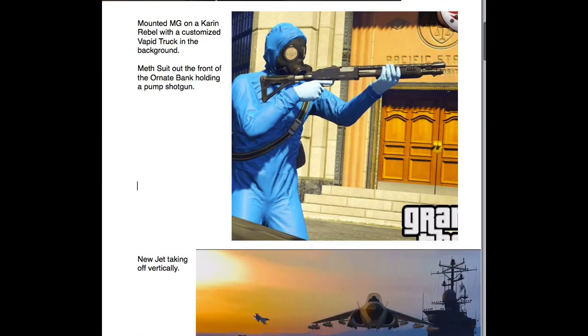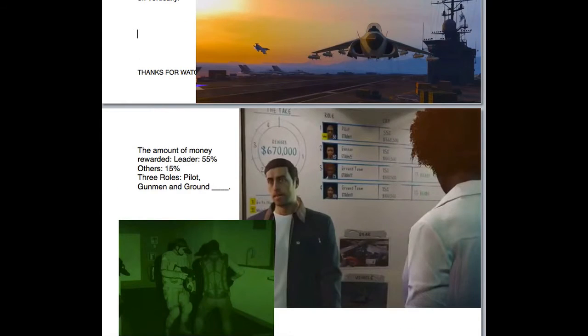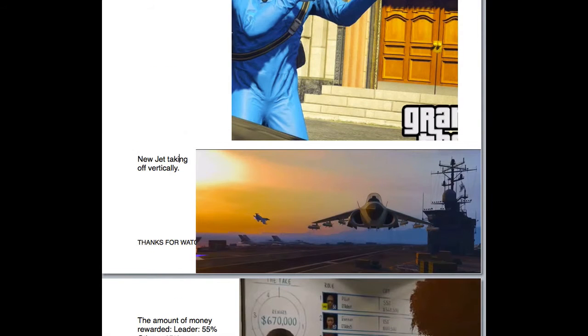We've got this one here, which is at the front of the Pacific Standard Bank, also known as the Ornate Bank, and you're in some kind of meth suit with a gas mask on, holding a shotgun. And then we've got a new kind of jet taking off vertically.